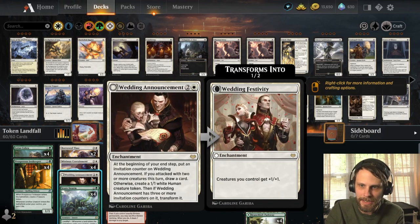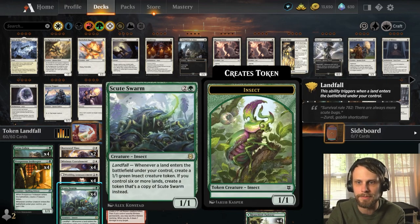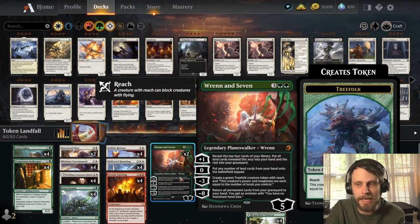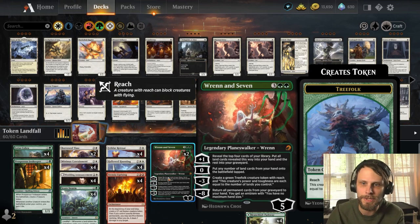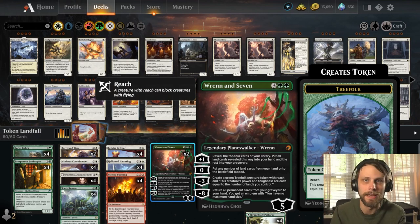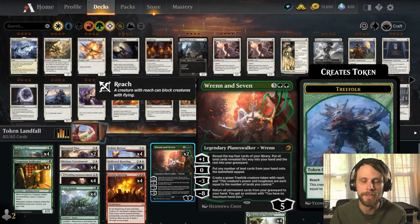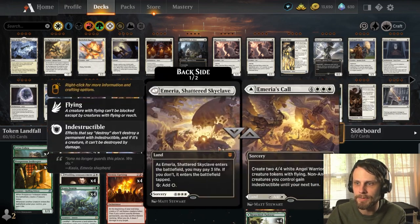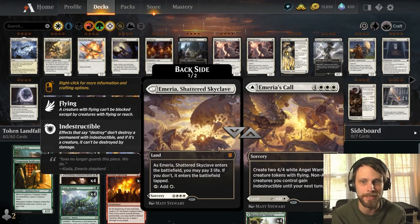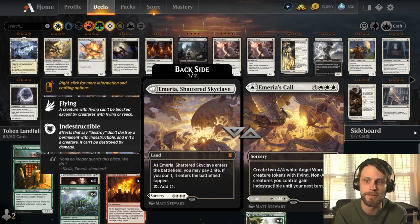On top of that, we also have Scoot Swarm, which is an obvious include for a deck like this — hopefully going to spit out a lot of insects for us. Wedding Announcement, when it's flipped, is going to buff up our entire team, which is a nice little anthem effect. We played a Boros enchantment token deck last week kind of similar to this. But I think the inclusion of green — not only giving us Scoot Swarm, but also the life gain from Prosperous Innkeeper — could really make a big difference.